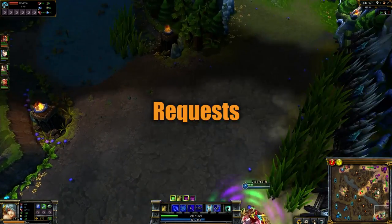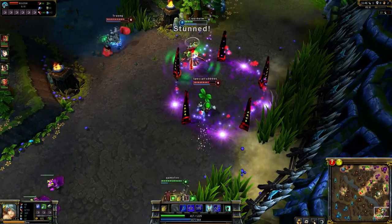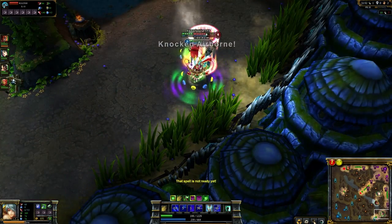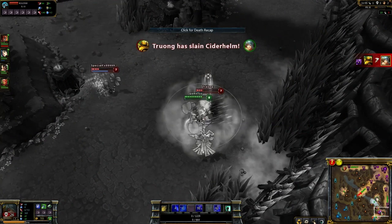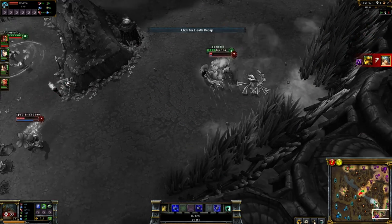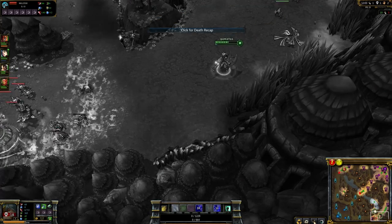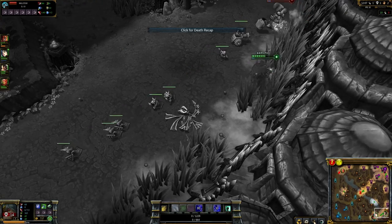If someone on your team is running clairvoyance, it's often a good idea to request they use it at a location if you suspect opponents are there. The spell is frequently used on educated guesses rather than hard knowledge, so occasionally directing it somewhere you strongly feel opponents are — or want to make sure they aren't, such as a jungle buff you're about to take — may put it to better use.